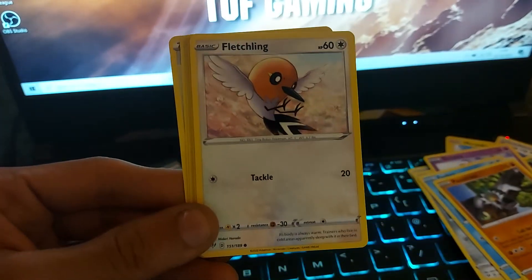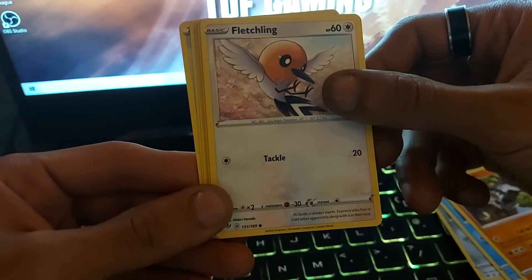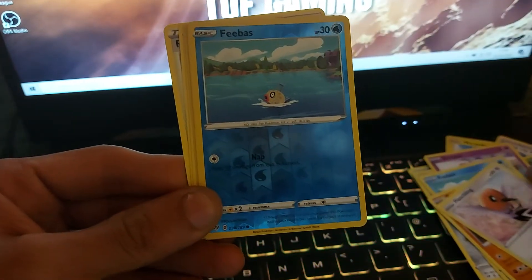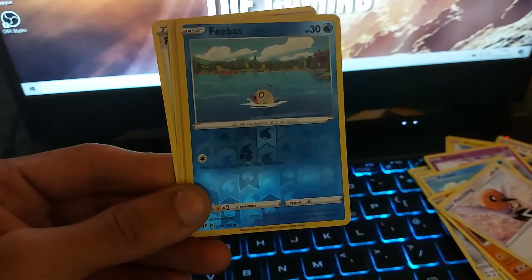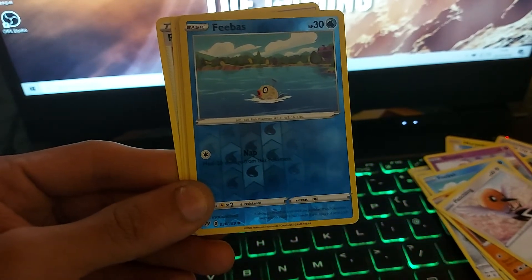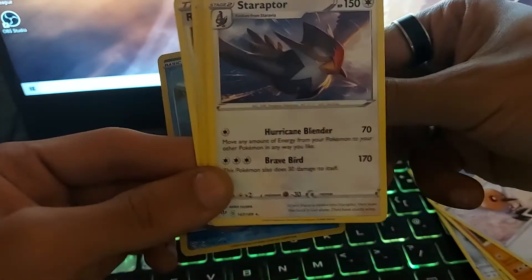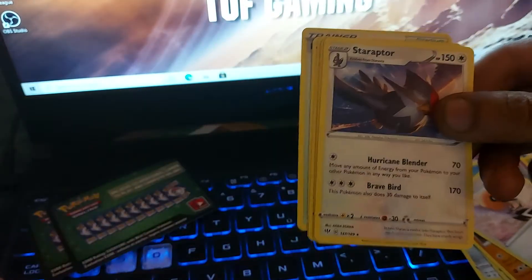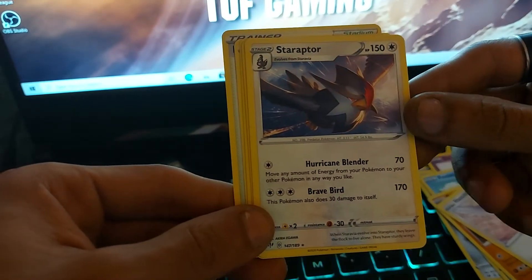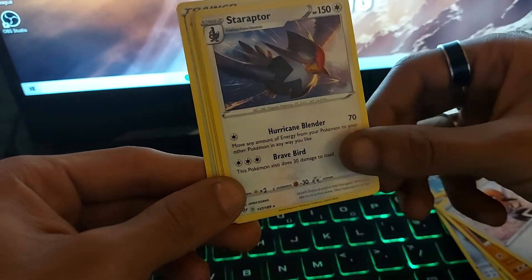Fletchling, Normal type Pokemon with 60 health points, having a move of Tackle — being a Tiny Robin Pokemon with a Dex entry of 661. Then we pulled Feebas once again, in its Shiny variant, with 30 health points, being a Water type Pokemon — Fish Pokemon with a Dex entry of 349 and a move of Nap. Next up we have Staraptor, 150 health points, Normal type Pokemon — a Predator Pokemon with a Dex entry of 398, with two moves: Hurricane Blender and Brave Bird.